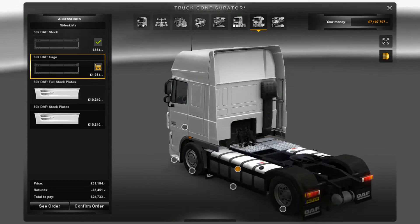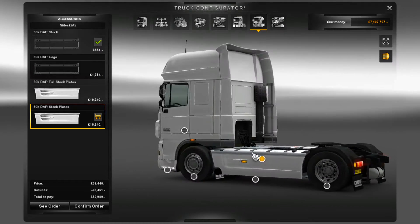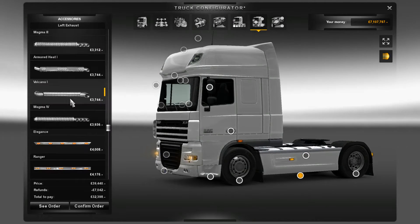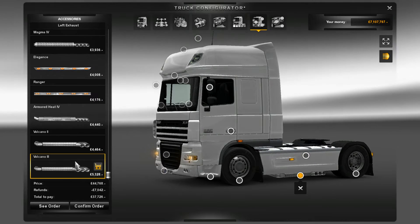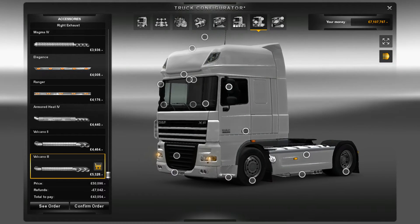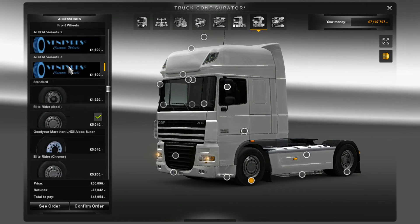There's no new paint in this shop. For side skirts we've got stock, a cage which is just two bars, stock plates, and a stock plate with an exhaust — I'm going to go with those ones and put some nice exhausts down the bottom. We've got the standard exhausts from SCS that we can put on down here, which looks really nice. There are no new wheels in this pack, but it's completely up to you how you customise those bits.